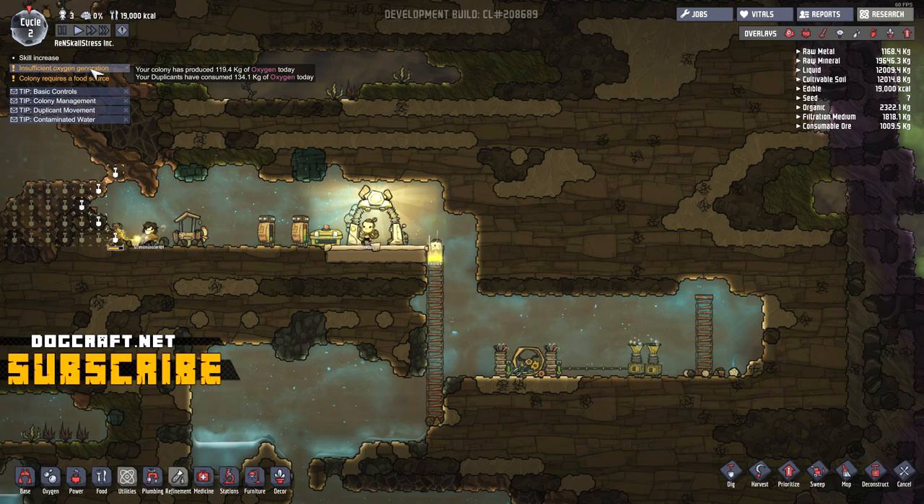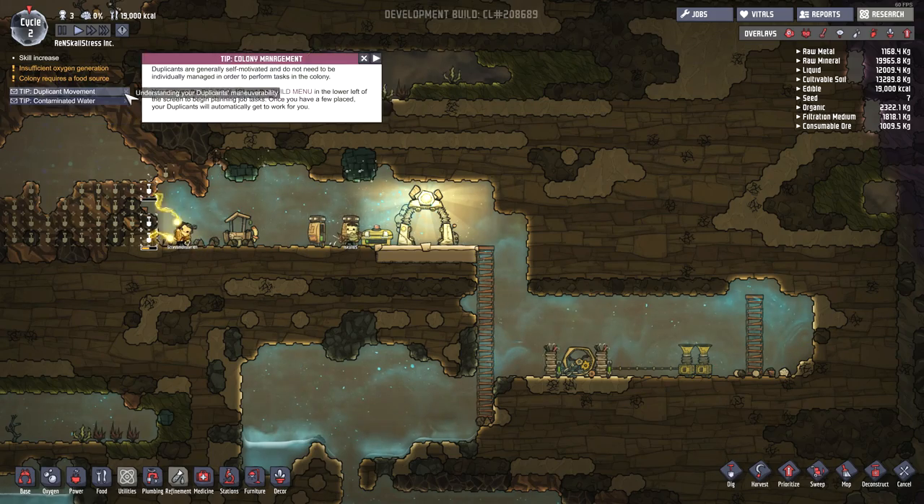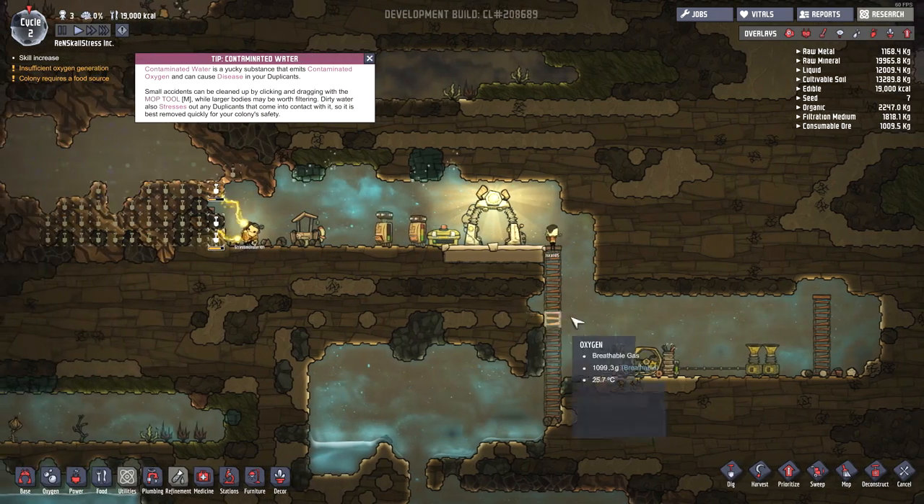However, we got some problems up in our colony. Insufficient oxygen right now, and the colony requires a food source. So today, we're gonna try and figure those things out.